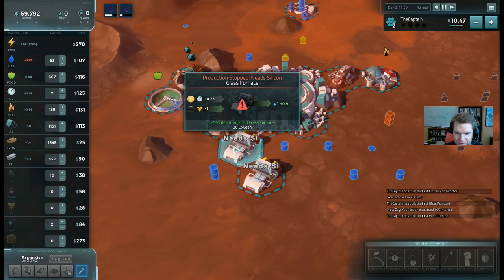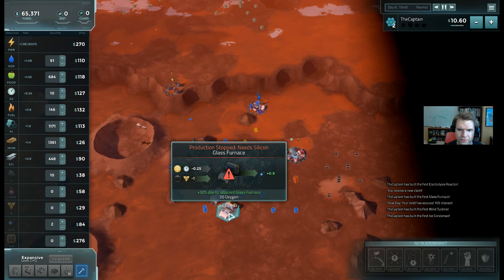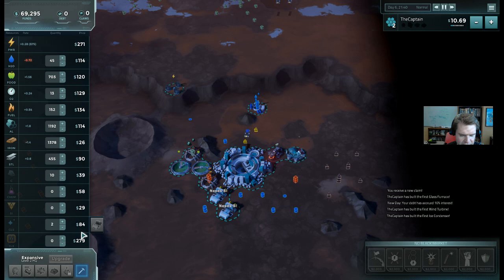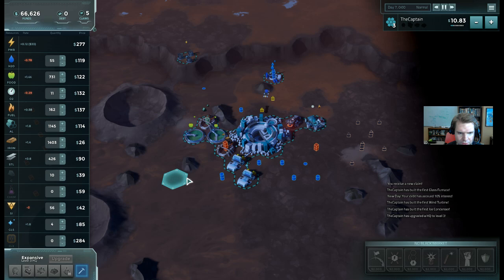What do I need to upgrade? I still need glass. I built glass furnaces - if I mouse in here, it tells me I need silicon. So I could either buy glass directly from the market, or this building will convert one unit of silicon into 0.9 units of glass - basically a one-for-one conversion. Silicon is selling for $29, and that building will turn it into glass worth $84. I'll just buy silicon directly. Now you see these buildings are working - the glass icons are popping up, my glass is starting to stockpile, and I need to get to 20 to upgrade. I'm already at 20.